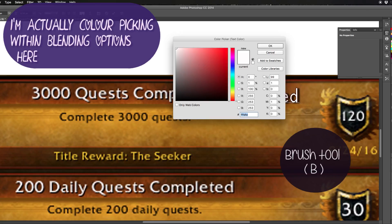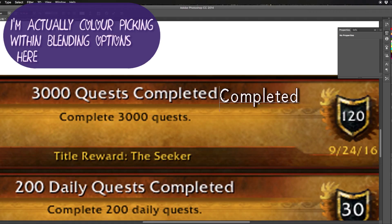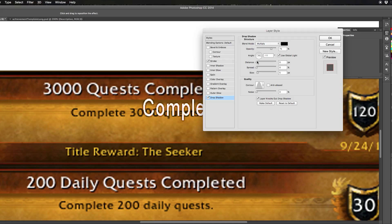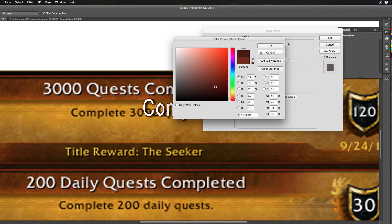I colour picked the colours from the screenshots I grabbed. To colour pick, you go into the brush tool and then click on the tiny square of colour down there, then drag the cursor to the colour you want to pick. You also want to play with drop shadows and strokes to get it to actually match the achievements. You find those options in blending options, which you can access by double clicking on the layer.